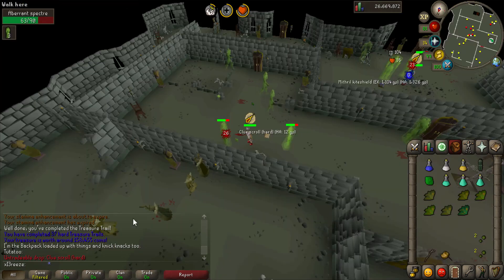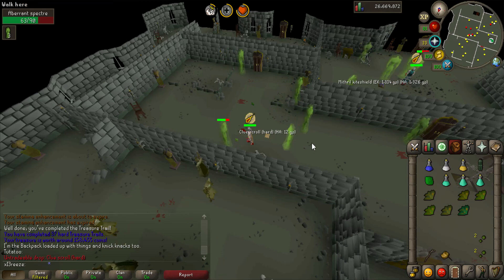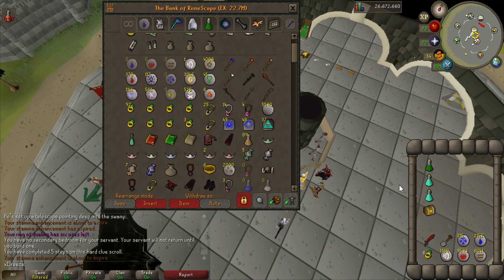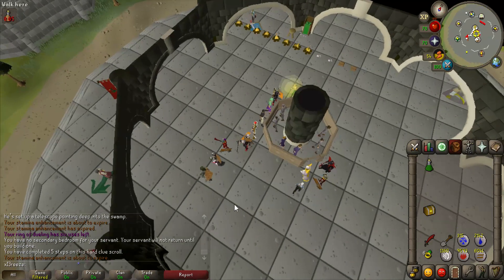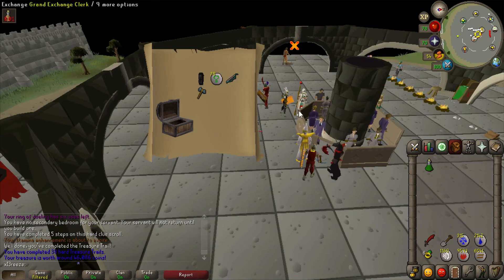Three left to kill and we have another hard clue scroll. I'm going to complete the task and then do that scroll because I don't think we're going to get another one. Nice five-step clue scroll here - give us a decent drop!